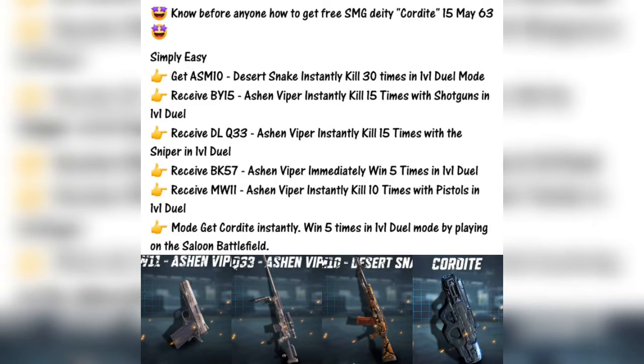First, let me give you insider information about how you will get the free Cordite SMG. There will be an upcoming event in which you can get the following guns: the ASM-10 Desert Snake, BY-15 Ashen Viper, DLQ-33 Ashen Viper, BK-57 Ashen Viper, MW-2 Ashen Viper, and the one we are eagerly waiting for — the Cordite SMG.